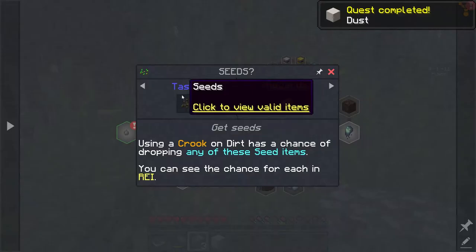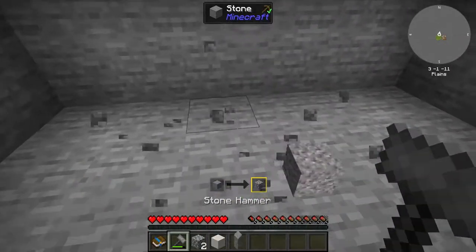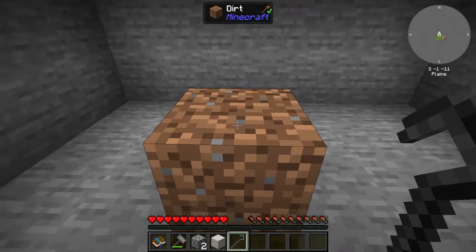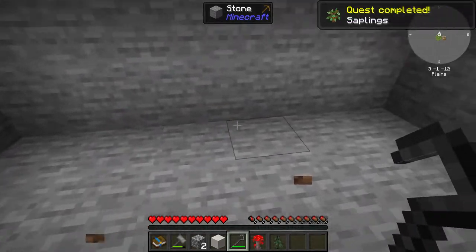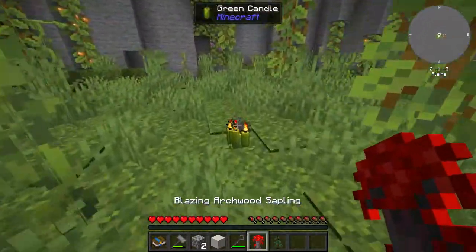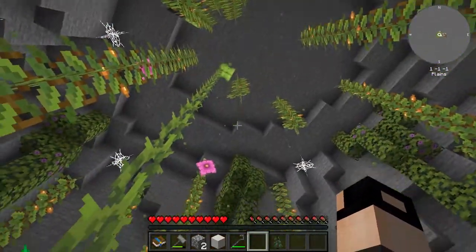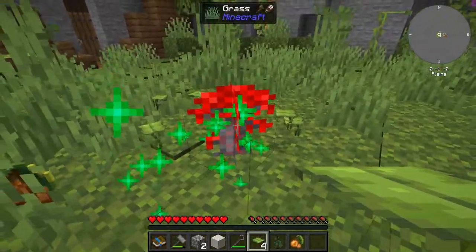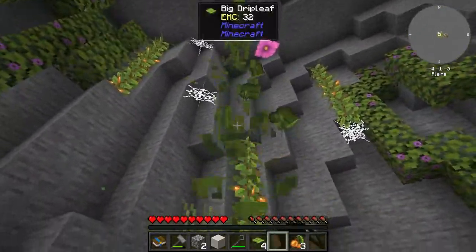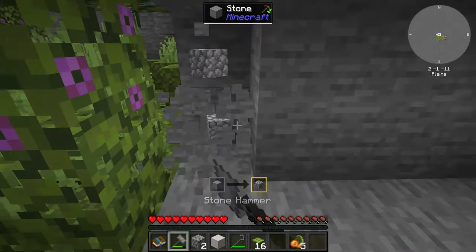Now to get seeds - we need some dirt, maybe just one. Crush some cobble into dirt, then use your crook on it. We got a sapling - a Blazing Archwood sapling, that seems like a nice one. We can twerk it to grow. The spruce needs four blocks of space. Anyway, let's get back to seeds and get some more stone.